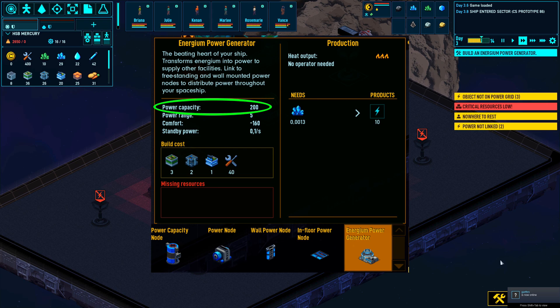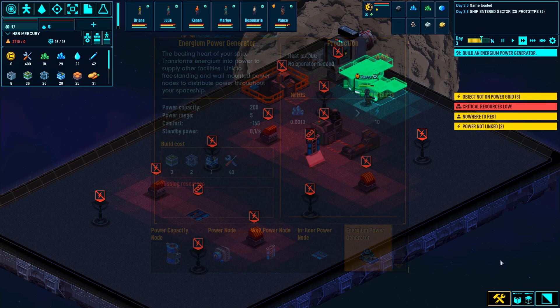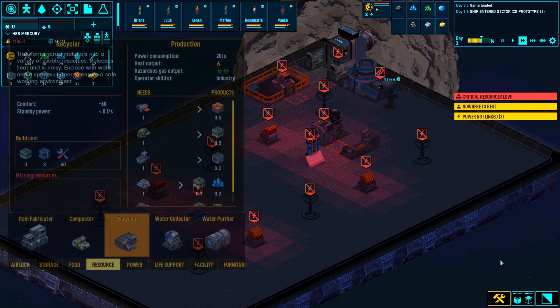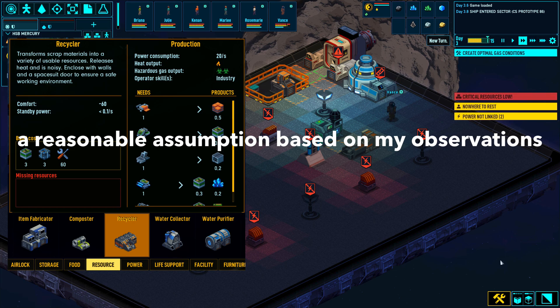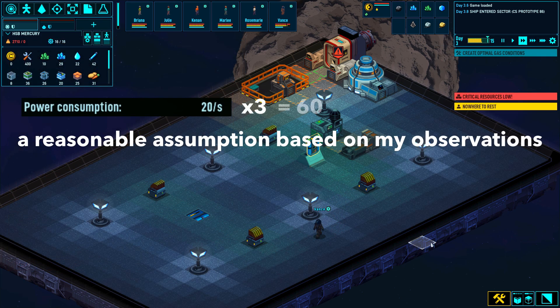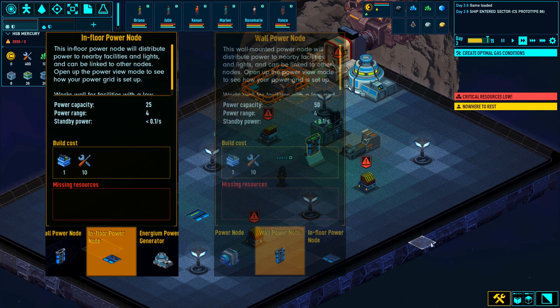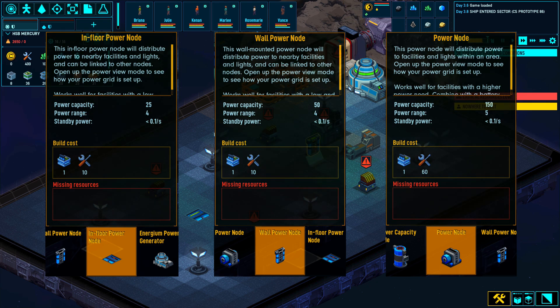Think of power capacity as a battery that can be charged over time and then has power ready for whenever a consumption spike occurs. When operating industrial facilities, the duration of the power spike depends on the skill of the operator. For example, if our recycler is operated for about 3 seconds, that would be 60 power total. So to keep industry operating we need to place it near a strong power capacity source — generators would be ideal but space around them is limited, so maybe a suitable power node would work.